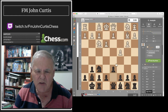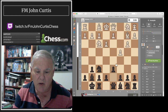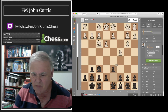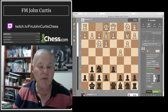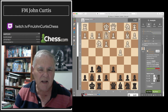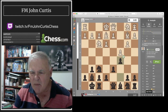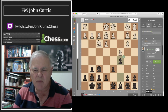I played d6, a book move, to open up my dark-squared bishop and control the e5 square. He played bishop e2, developing calmly and building his position. The opening is pretty accurate — all book moves. I played c5; the engine coach says I had a better option, but it's not bad.